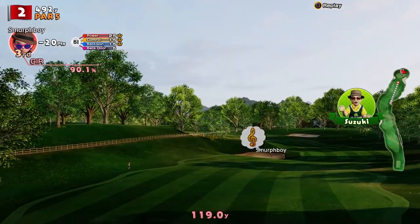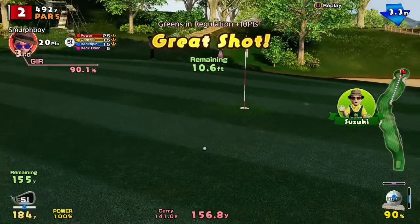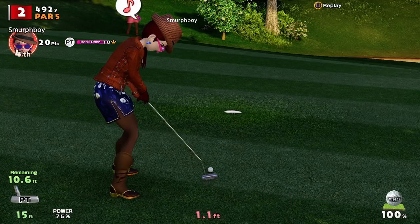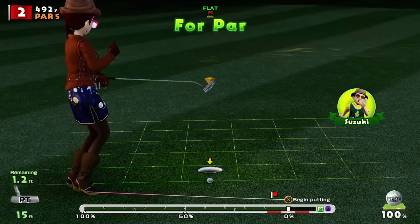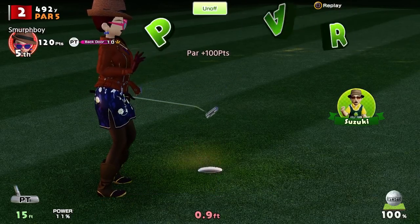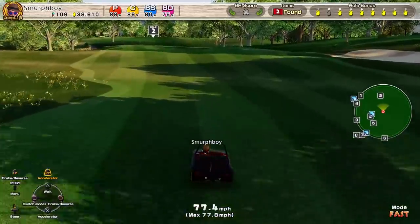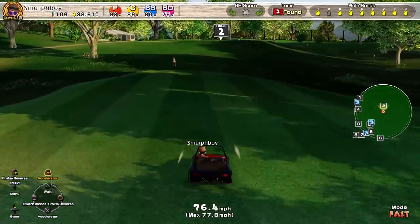For the greenside bunkers it doesn't really change much, to be honest. That's the sand viper — no penalty on it, but it really helps you with the long fairway bunkers. On courses like Pine Hills or Imperial Garden, that might be a useful feature to have.